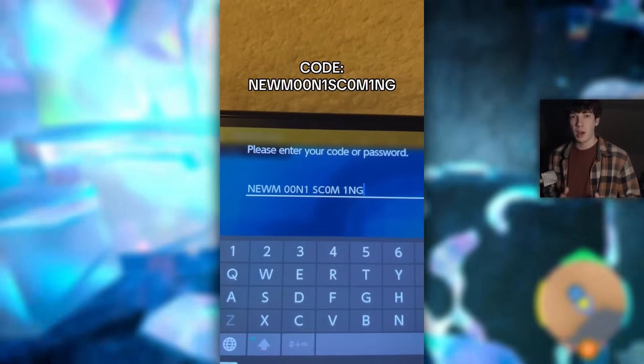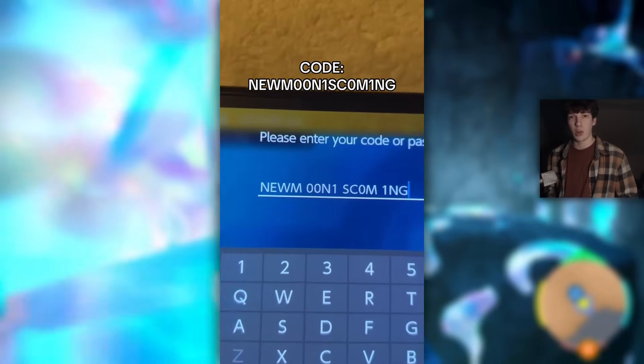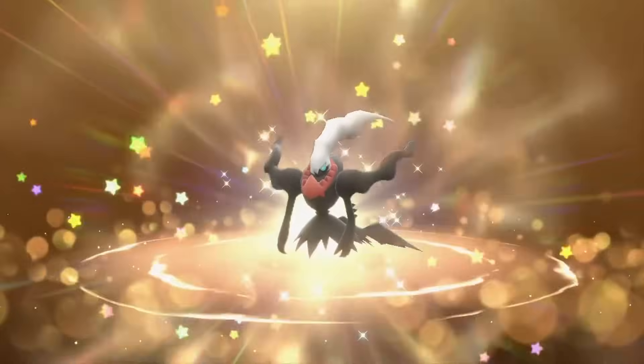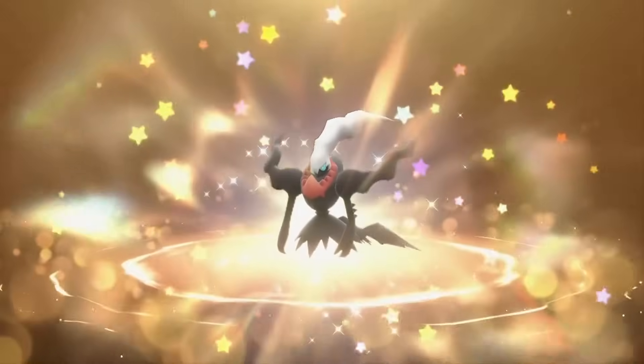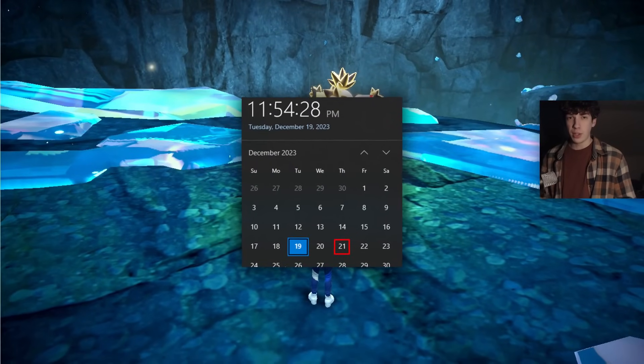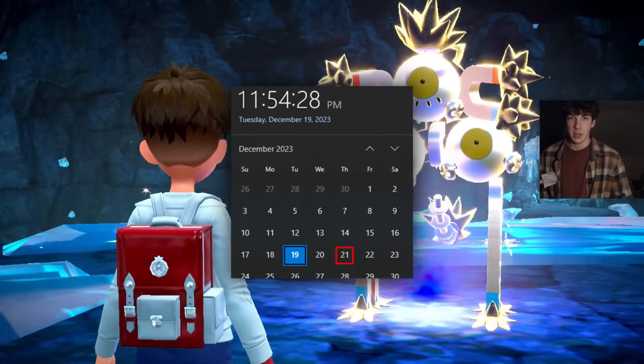The code you want to type in is 'New Moon is Coming' and this code is going to give you a Darkrai in your game. The Darkrai is not shiny or anything like that, but it's still a mythical Pokemon that they're giving out for free by redeeming a code, so you should definitely get this. If you're watching this after December 21st, 2023, sadly you will not be able to get this anymore.